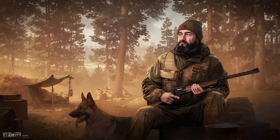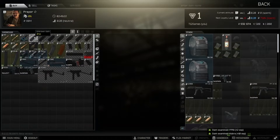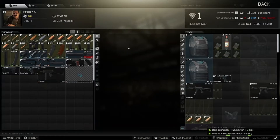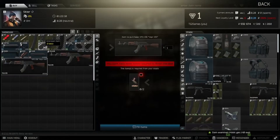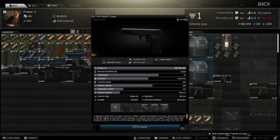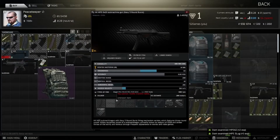Today I'll be showing you how to unlock Jaeger in Escape from Tarkov. First, you need to get to level 2. The best way to do this is to go into each trader and identify all of the items you possibly can. In the background you can see me going through this process, which will give me enough XP to get to level 2.